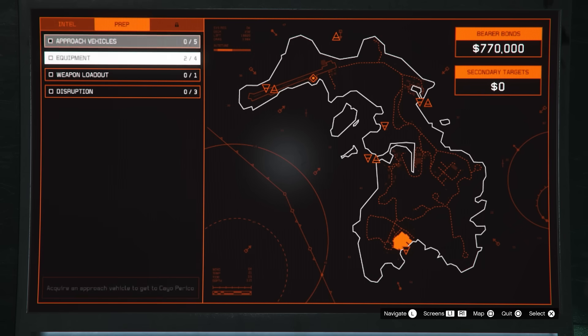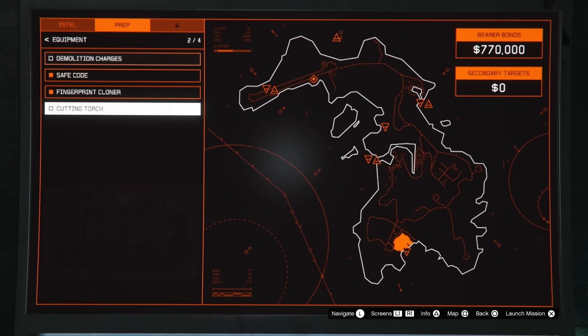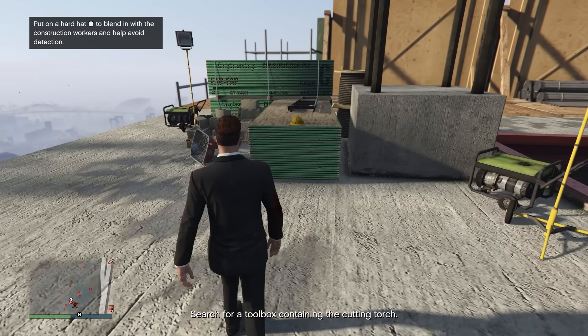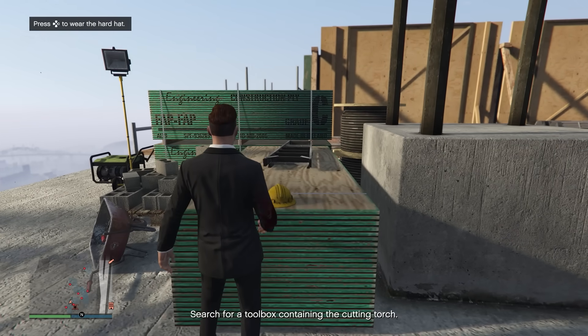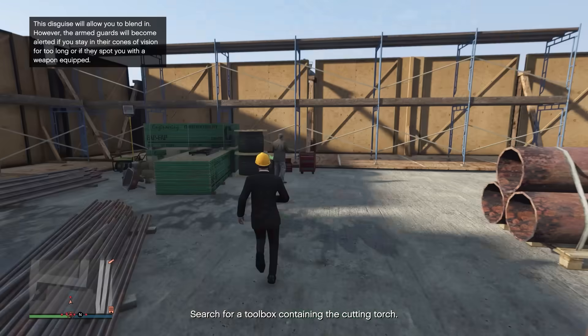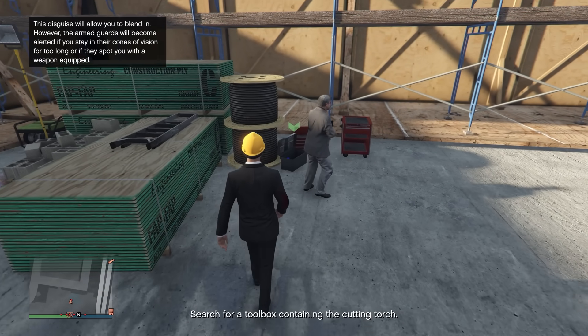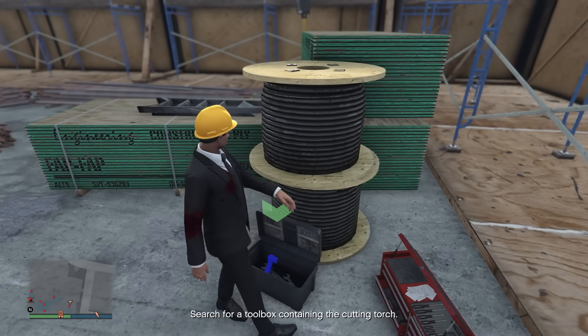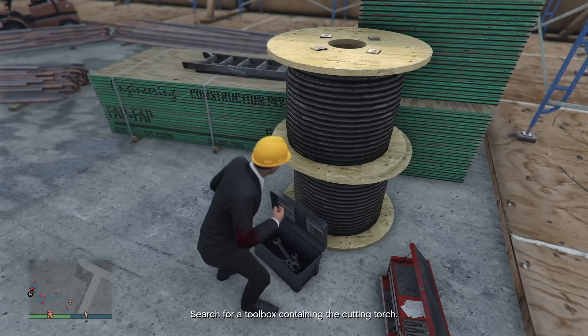The next setup is the cutting torch setup, which is unlocked once you've scouted the drainage tunnel. You're going to have to go to one of three construction sites. At the construction site, there will be a construction hat you can put on. Doing so will allow you to walk through the security guards' cones of vision for a short period of time without being spotted, so you can find the cutting torch easily and take off.